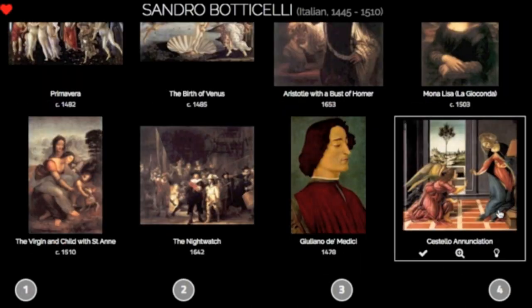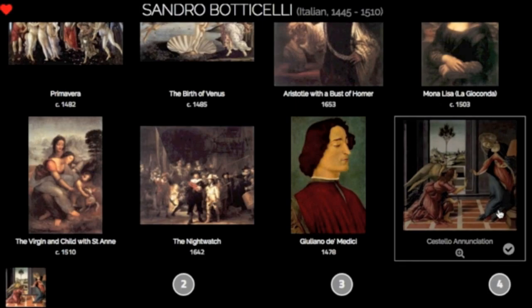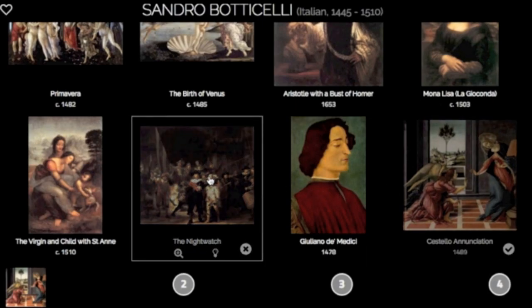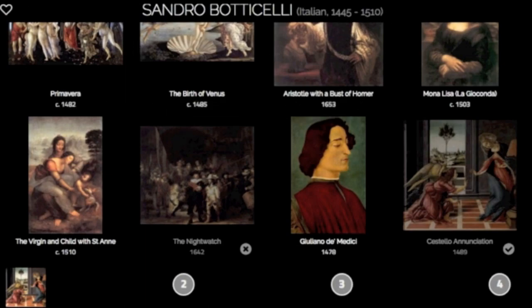When we locate an artwork by our artist, we can select it by tapping it twice. If the choice is correct, the artwork moves to one of the four empty spaces at the bottom. If the choice is wrong, we lose one of the four lives we had at the start of the game.